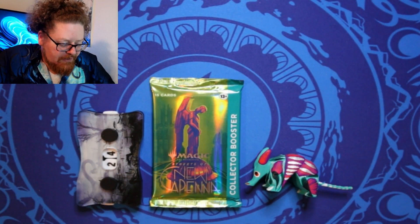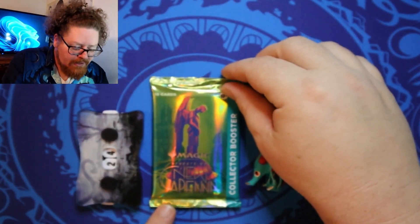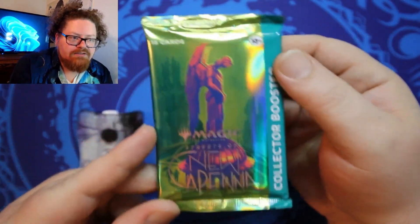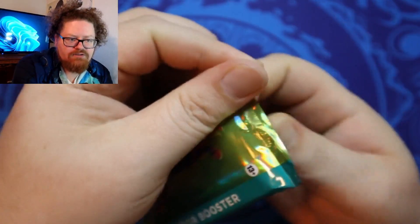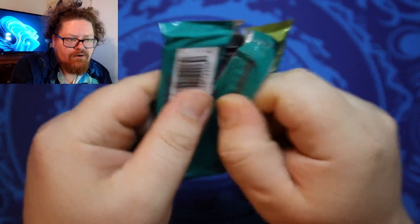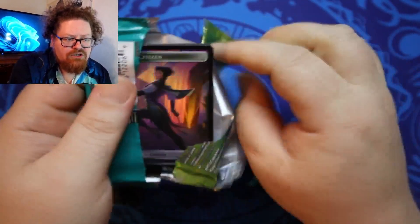Alright, we're on to Pack 24 with a collector's booster of Streets of New Capenna. I like this set, with the Art Deco style and the cool imprinted or raised foils — that was neat. The Triome Lands are pretty popular out of this. There's still some really good cards coming out of this set, so let's give it a shot.